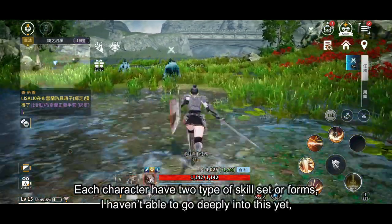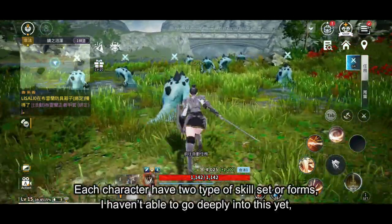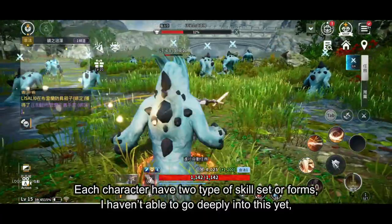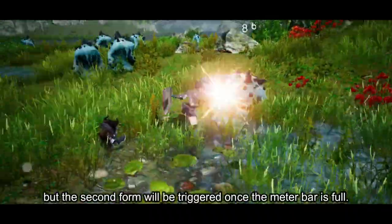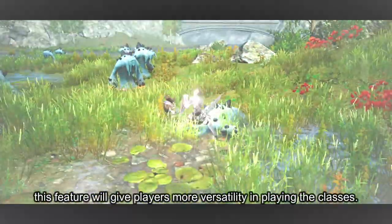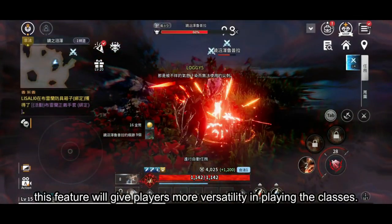Each character has two types of skill sets or forms. I haven't been able to go deeply into this yet, but the second form will be triggered once the meter bar is full. This feature will give players more versatility in playing the classes.